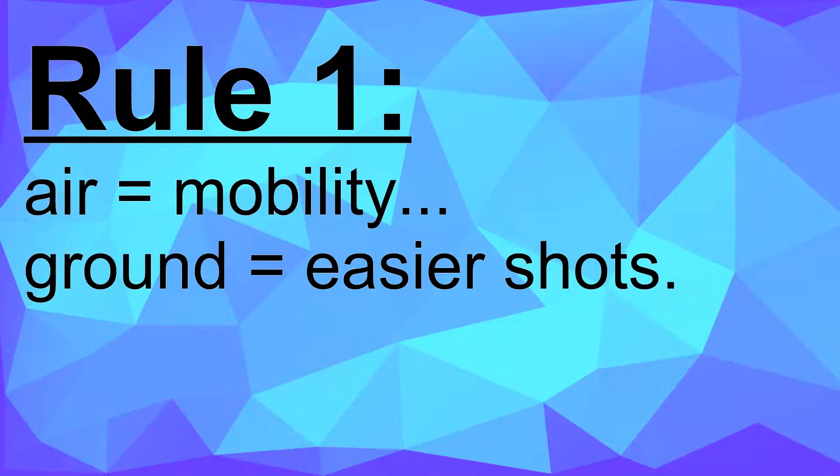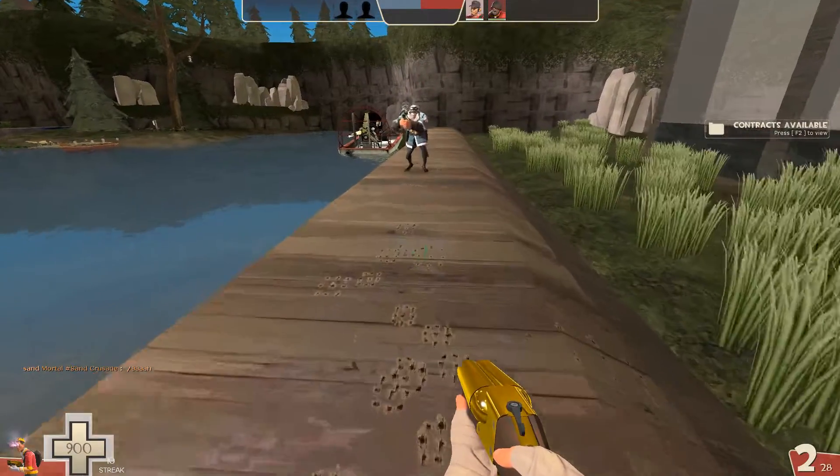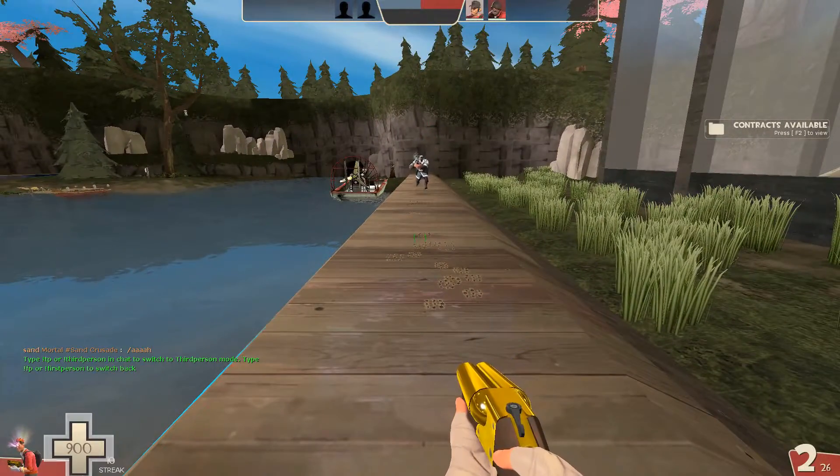While you can push back enemies on the ground or in the air, you can only push yourself back in the air. Basically just remember that when you're on the ground you won't be pushed back, so it'll be easier to land your shots, while in the air you'll have better mobility.